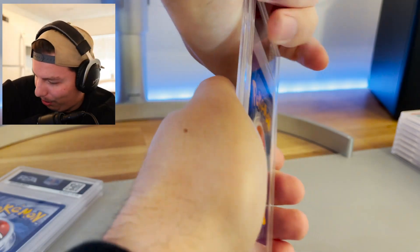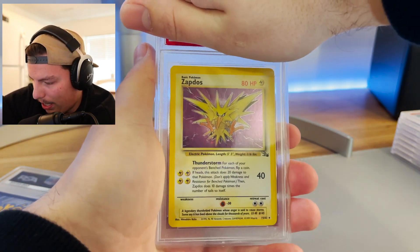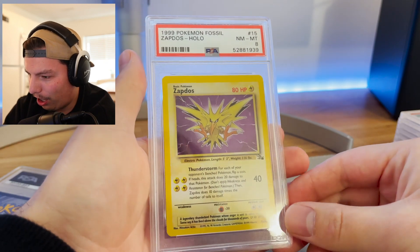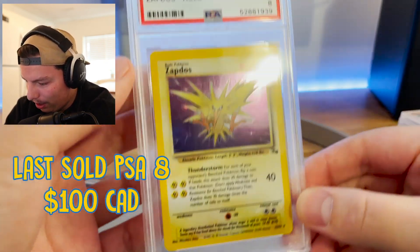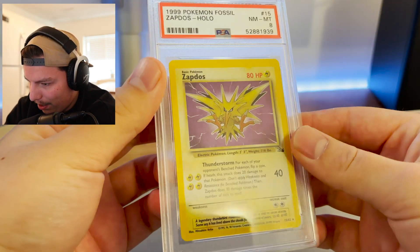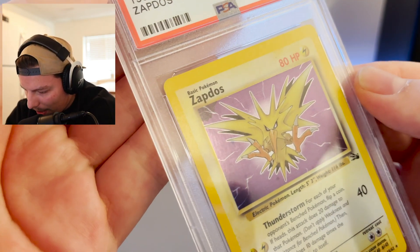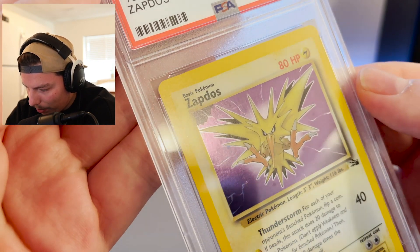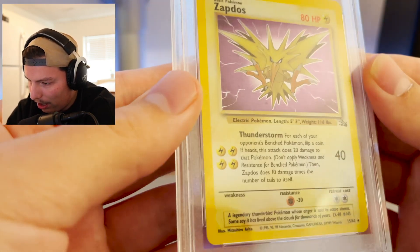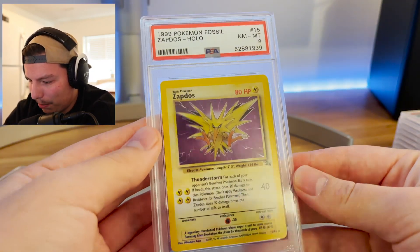Zapdos from Fossil — it's a holo as well. And an eight! Wow, we're pulling eights like crazy. I'm shocked. I think it could have gotten a nine if the centering wasn't so bad — look at the centering. Other than that the holo foil looks pretty good. Oh wait — is there a misprint? Literally a chip of the holo is missing in the top left corner. I never noticed that — is that an error? We still got an eight though.